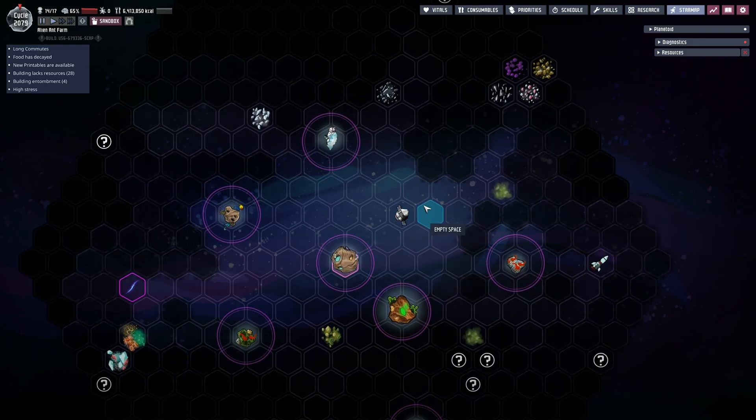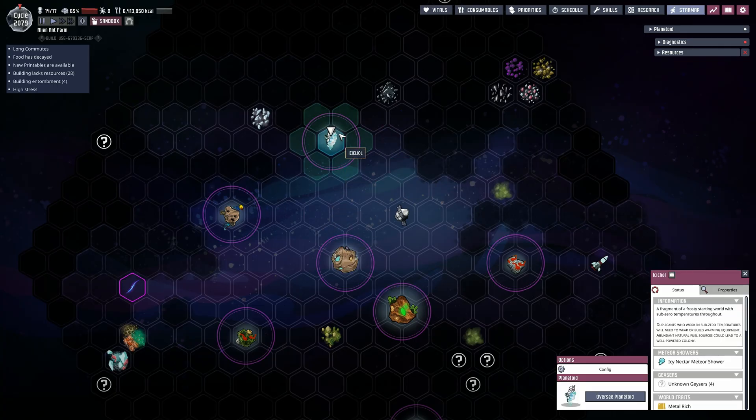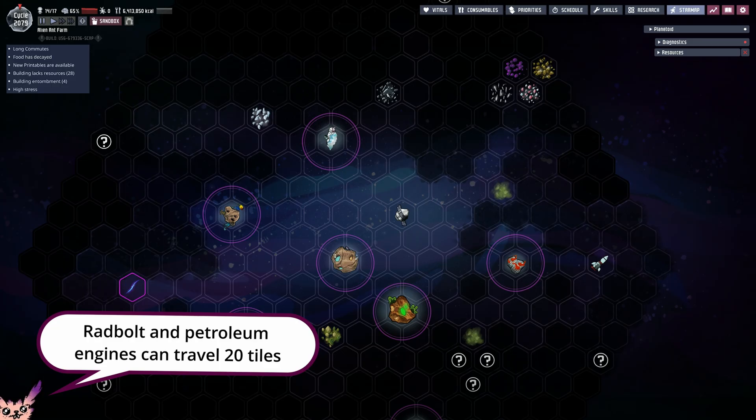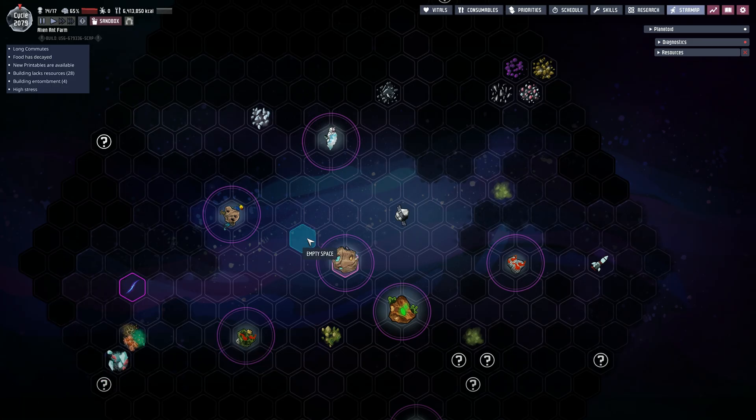That's what I would do in the situation where the gilded asteroid filled with fullerene — needed to produce supercoolant — is 11 tiles away from the home planet, though that would just make either the refueling station or the supercoolant redundant. And if the Temporal Tear spawns at the farthest edge of the map, it's not a problem to reach with a radbolt or petroleum engine, as that's a one-way trip anyway. And if you're wondering whether a planetoid with the Temporal Tear opener can spawn farther than 10 tiles — no, it can't, I checked.